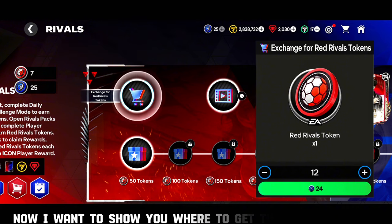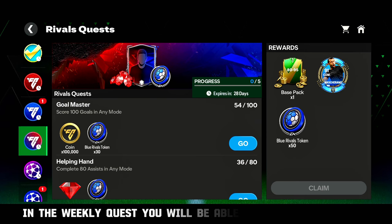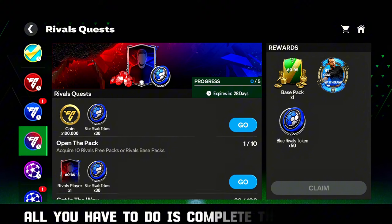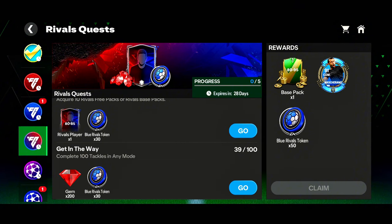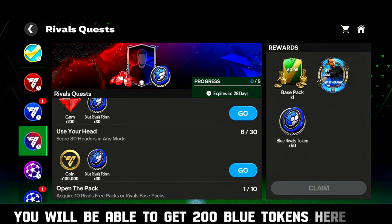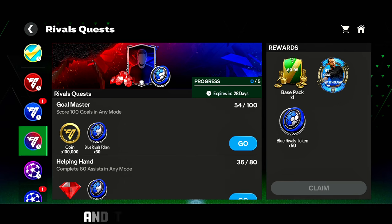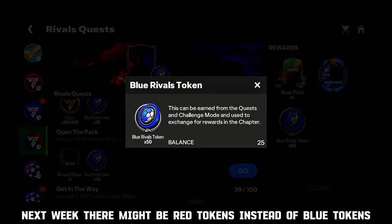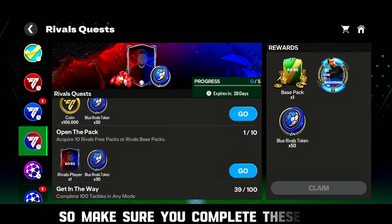Now I want to show you where to get the blue tokens. In the weekly quest, you will be able to get blue tokens. All you have to do is complete these tasks. You will be able to get 200 blue tokens here, and this refreshes weekly. Next week there might be red tokens instead of blue tokens, so make sure you complete these.